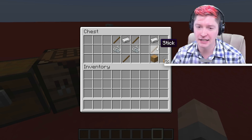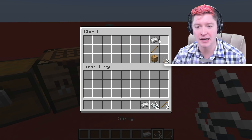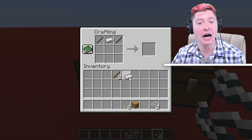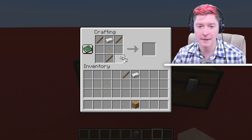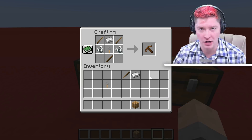This is the crafting recipe. You take two sticks, put them on the top. Then an iron bar, put it up there. Take a trip wire hook, put it in the middle. Put a stick below, and then put two string on either side. That is how you craft a crossbow.